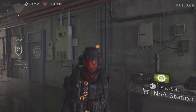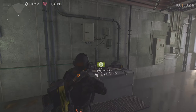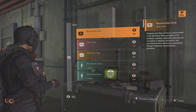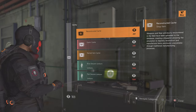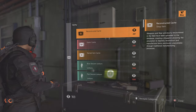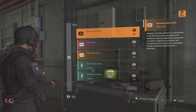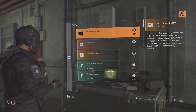Hey agents, it's LSD789 with another video. I want to show you how you can get blueprints from named items and even dark zone named items. What you want is this reconstructed cachet. Weapon and gear previously encountered in the field have been uploaded to the database, creating a blueprint allowing the simulation to digitally reconstruct and manufacture items previously unavailable through traditional manufacturing process. So basically, you get blueprints from all named items in the game, even if it's a dark zone named item.